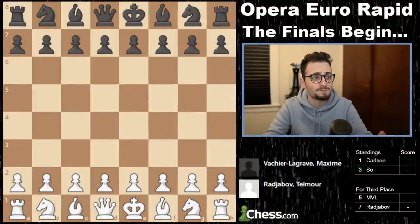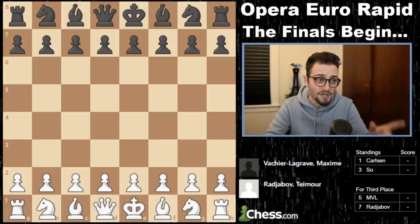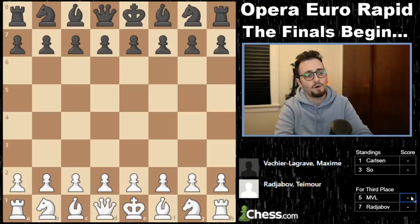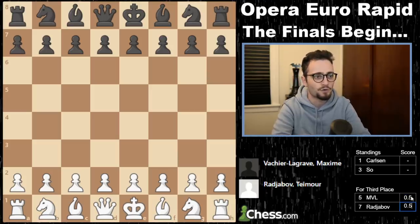Today we begin the finals of the Opera Euro Rapid. We've got Magnus Carlsen versus Wesley So — a rematch of the Skilling Open, which was two tournaments ago in the Champions Chess Tour. We have a matchup for third place between Maxim Vachey-Legrav and Timur Rajabov, and that is the one we will start with. Timur and MVL drew their first game, so let's get that on the scoreboard immediately.